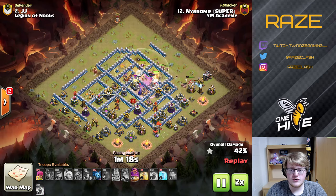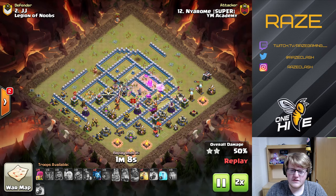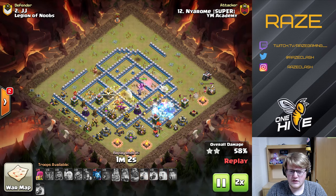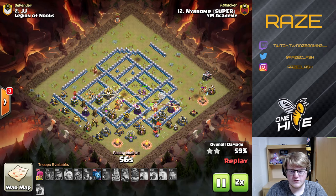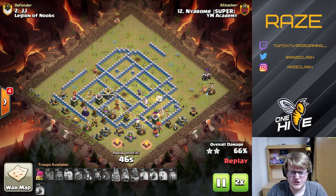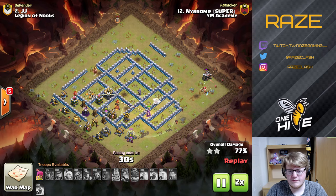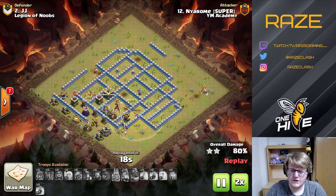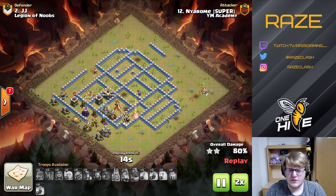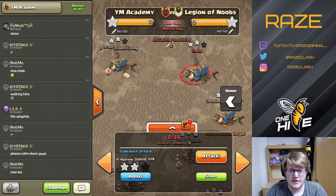This is a queen charge hybrid attack at Town Hall 12. The problem is the queen didn't survive after the town hall — she walked around the corner a little bit weirdly, took too much damage, and couldn't keep up. We're going to fix that and turn this into a triple. The miners sort of died out, but with the queen surviving around that corner where the town hall is, she should be able to take out the tesla farm.